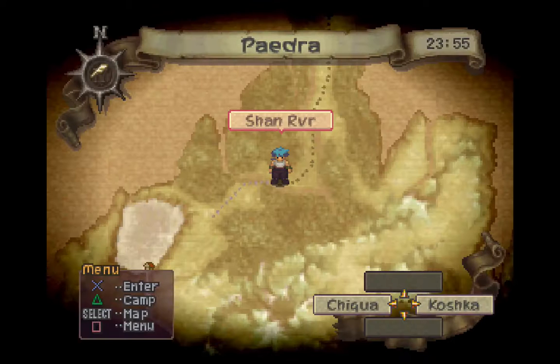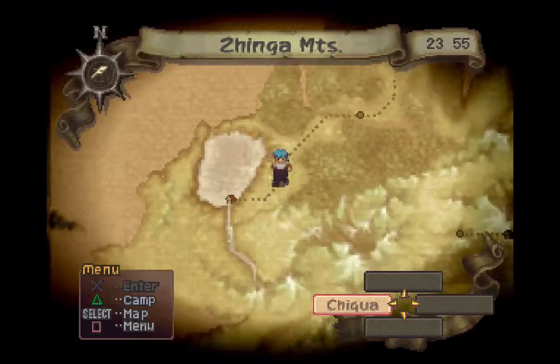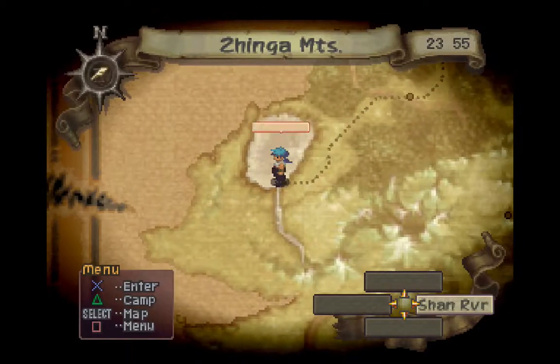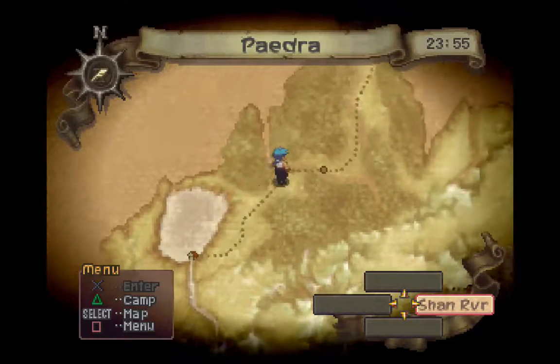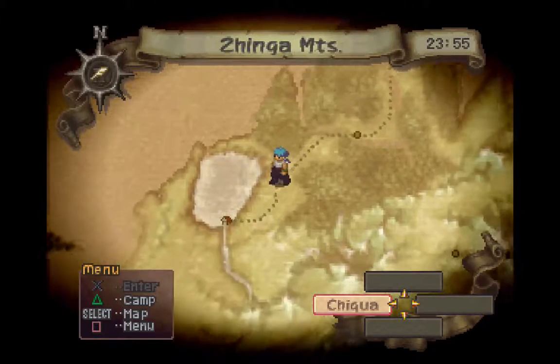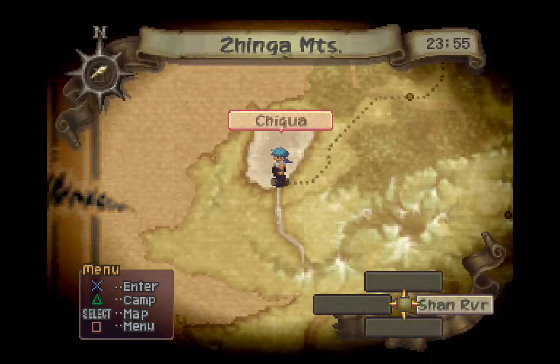Now that we go out here, we get to move on — very nice. To the village of Chequa, it looks like. That looks nice. Let's check it out. Zynga Mountains — that sounds familiar. Let's take a look around and see what we got here in Chequa.